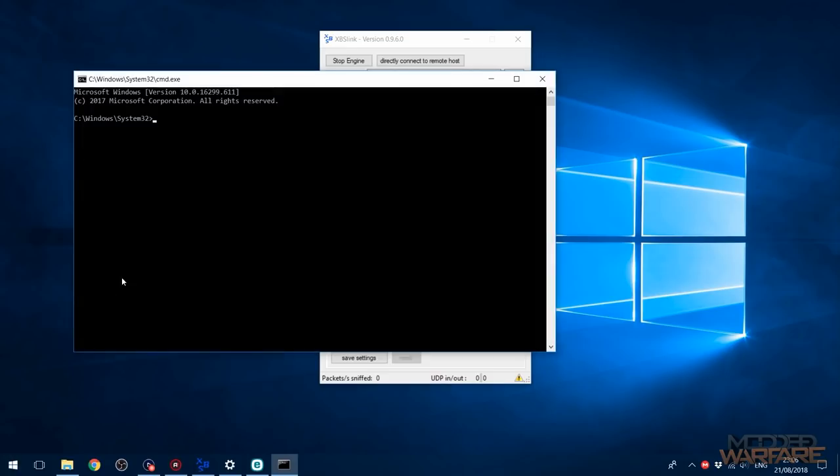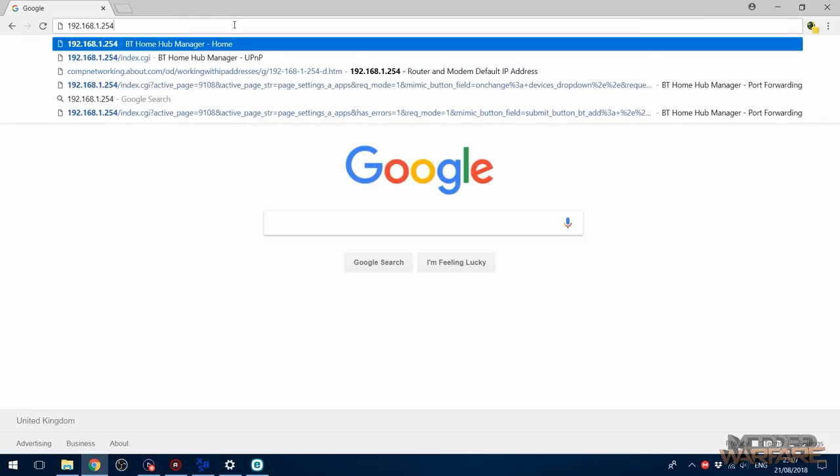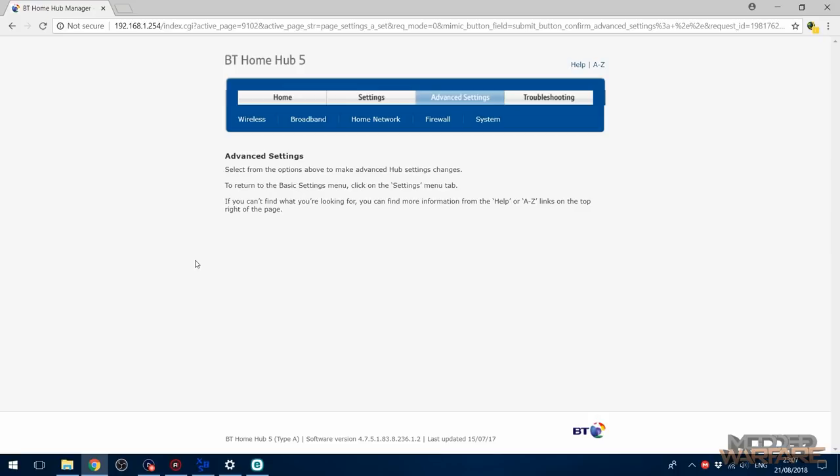Go to CMD and type 'ipconfig' to get the default gateway of the adapter providing your internet. In my case it's 192.168.1.254. Paste that IP address into your browser and press Enter to load your router's home page. It may prompt for a username and password. Try 'admin' as the username and 'admin' as the password, or 'admin' and 'password' — those are common defaults. It'll also be on the sticker on the router itself, or you can search your router's make and model plus 'default login' on Google.